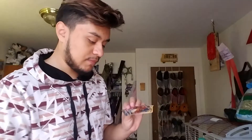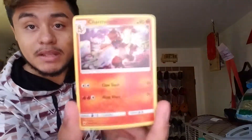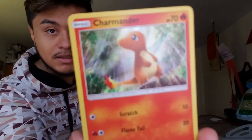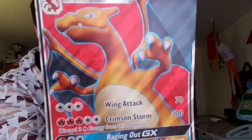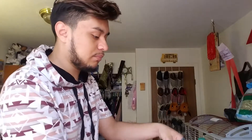The Charizard GX promo right there — sorry it keeps coming up blurry. Then Charmeleon from the Sun and Moon set, and Charmander from Sun and Moon Guardians Rising. There it is, all three cards. And the holo jumbo promo card — there he is, looking at you like 'come at me bro.' Very nice addition to big giant collections.